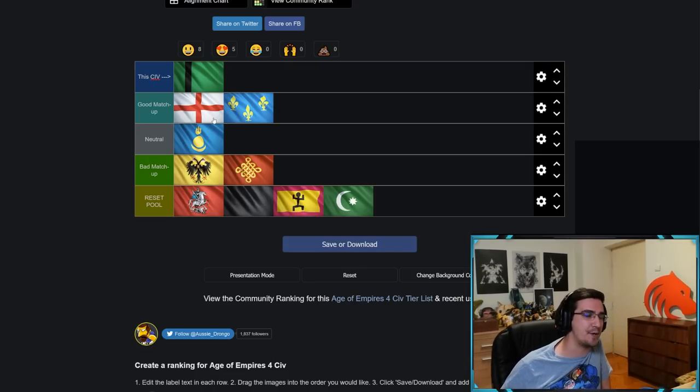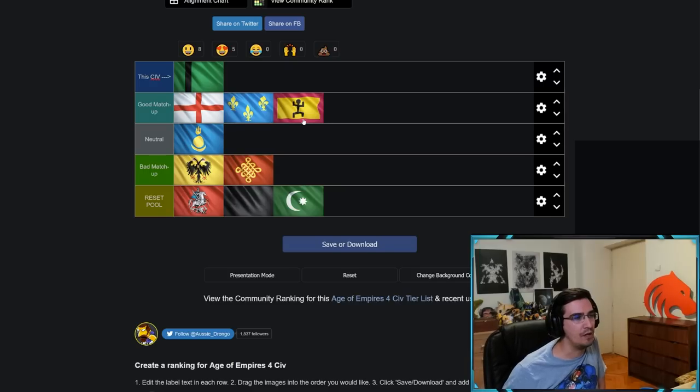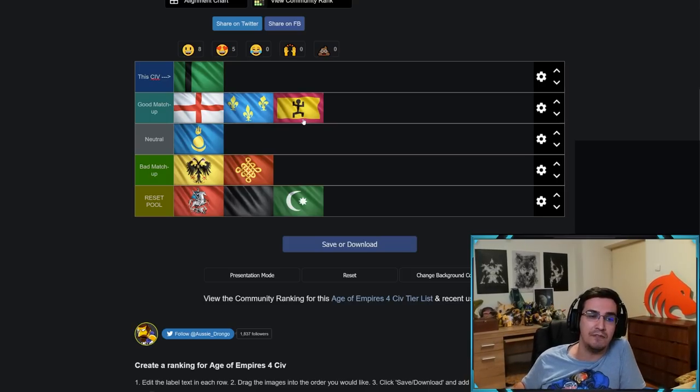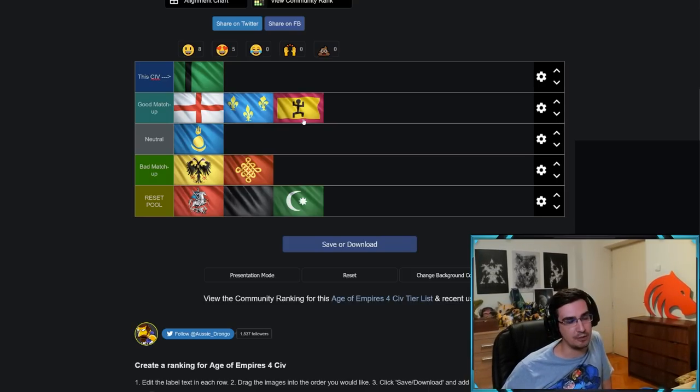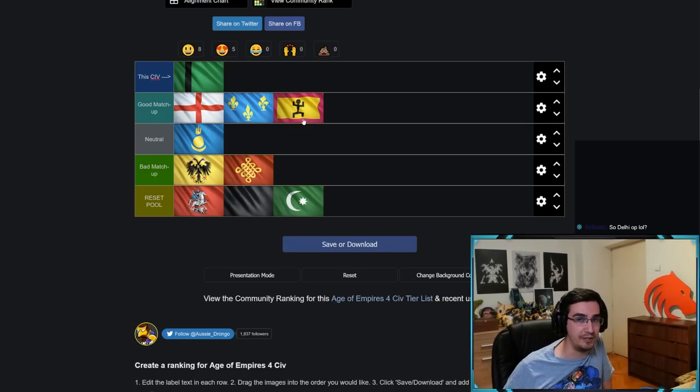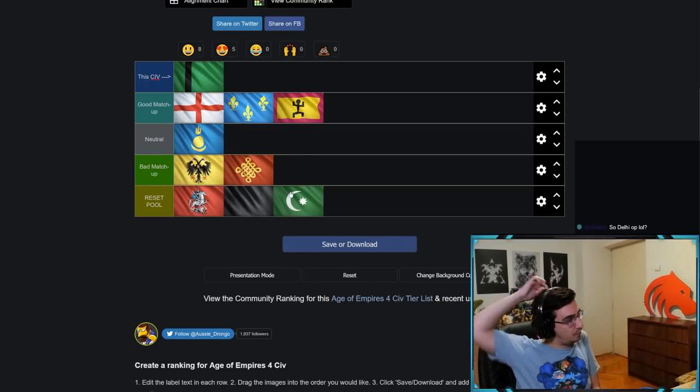Delhi versus Malians — Delhi is very good in this matchup. Delhi can produce an absurd number of units, and if you manage to get Sacred Sites even if Malians reach Castle, you can simply overwhelm them with the amount of units you have. Even if Malians age up to Castle first, you can age up a little later but have full map control.